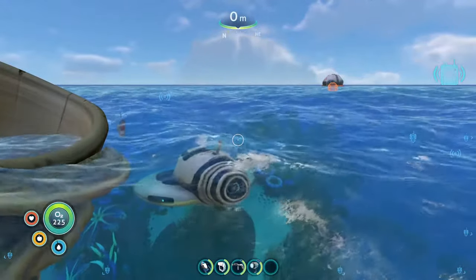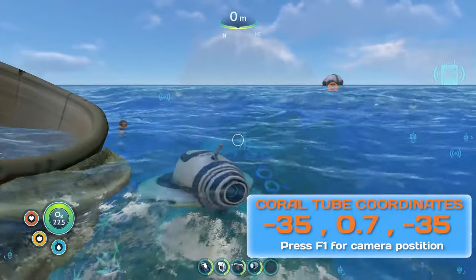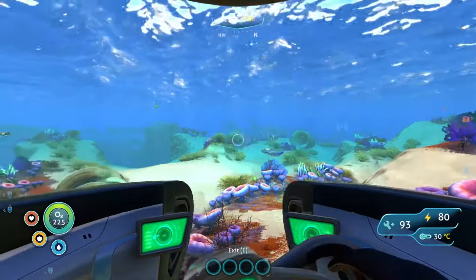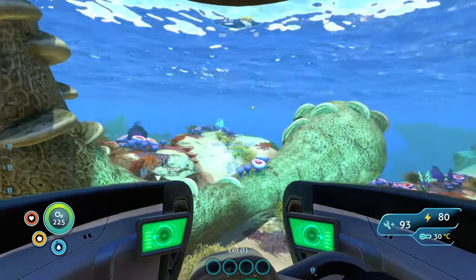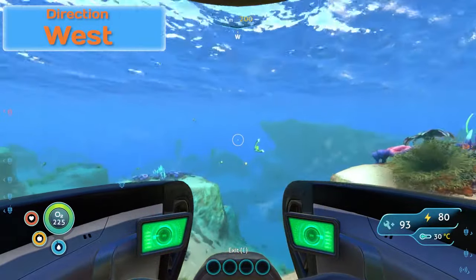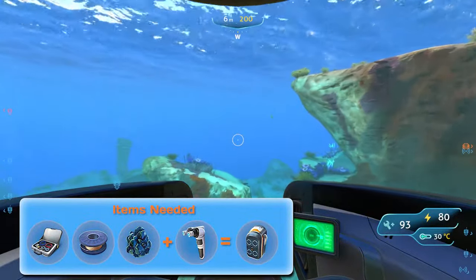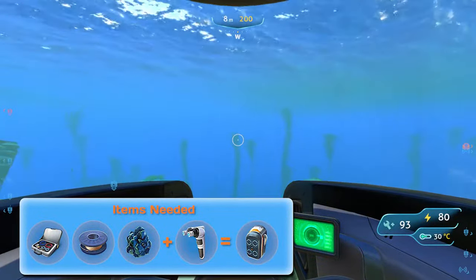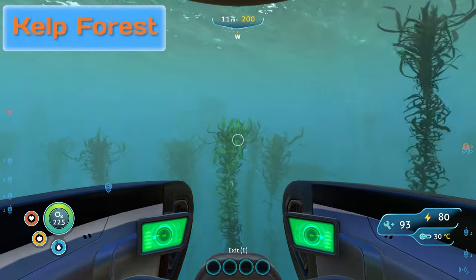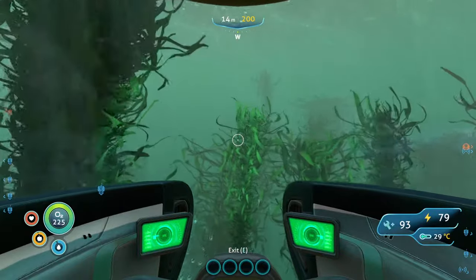We are starting at the coral reef that sticks up out of the water near your life pod — coordinates on screen. This is the best place to start because this coral reef will always be in the same location. So we head west. Once you get the fragments, you will need a wiring kit, copper wire, titanium, and you will need the habitat tool to build the battery charger. Going into the kelp forest and we are still going west.